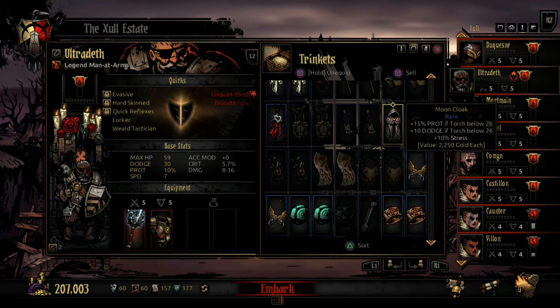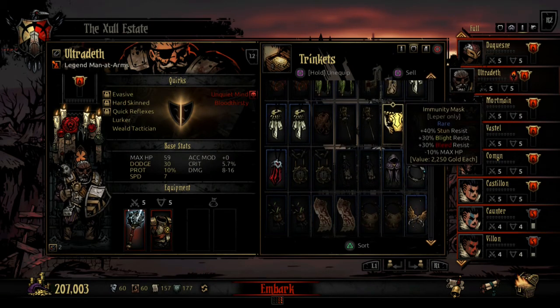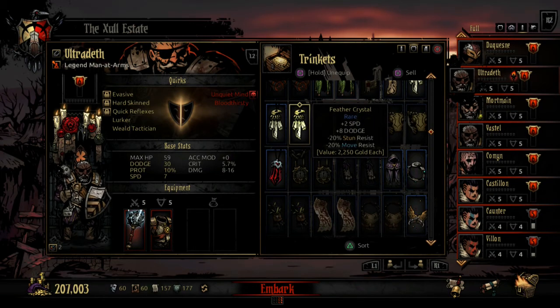If you're running Darkest Dungeons — no torches or torch below 26 — the Moon Cloak is a recommendation because it gives a good amount of protection and dodge. The Moon Ring gives damage and accuracy as well. The moon versions and sun versions are very similar; it's just the torch level that changes, and the moon versions are more powerful since Darkest Dungeons are difficult. Another good filler trinket is the Feather Crystal — it gives 2 speed and 8 dodge, though it does remove some stun resist and move resist, which you can mitigate with other trinkets.